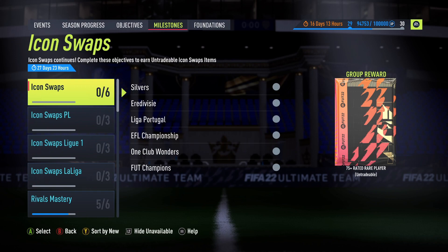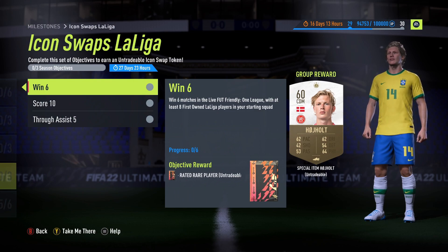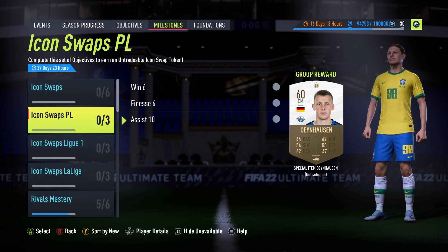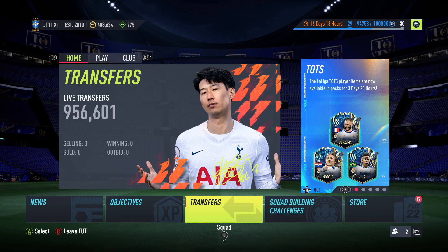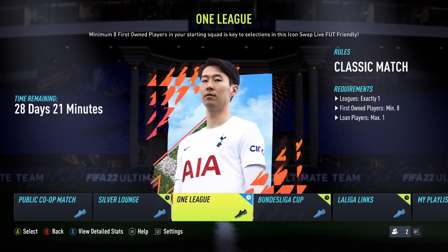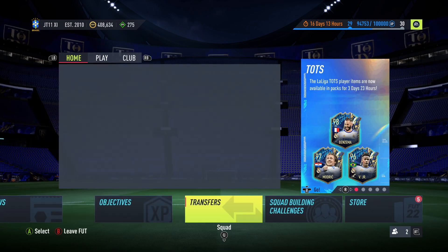If you've completed everything you should have one pick left. Premier League, Liga, and La Liga are the standard one-league objectives. For La Liga you need to win six, score ten, and get five assisted through balls. For Liga you need to win six, score ten with crosses. Premier League requires finesses and assists. You can do it in friendlies in one league, and one loan player is allowed — these are the quickest ones to complete.